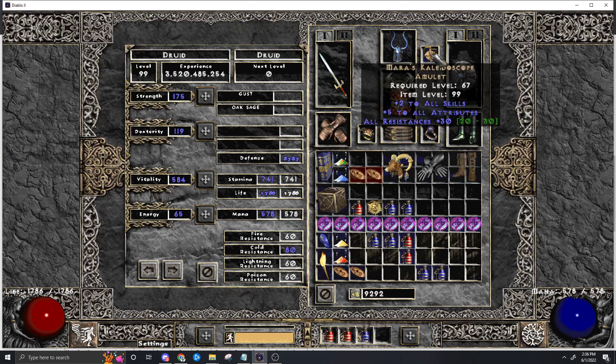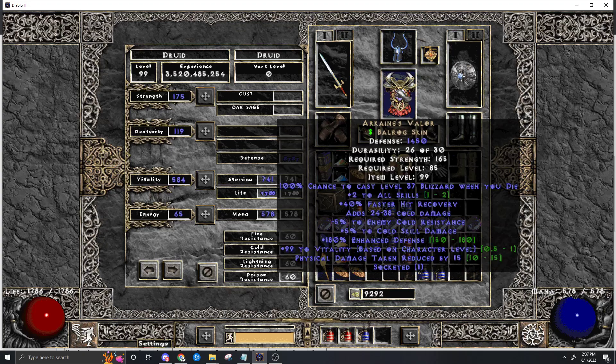This build is low on resistances, so we want the Mara's - big Mara's. You could also potentially go for a +3 plus +1 elemental amulet, but I don't think it's worth it; you just want the resistances. As for armor, we're not caring about FCR, so anything with plus skills and a source of sockets is good. Arcanes is great because it gives you health and physical damage reduction, but any of the +2/+2 skill chests will be fine if you can get the most sockets in them.